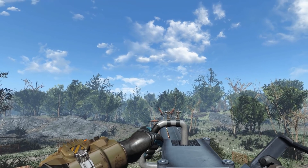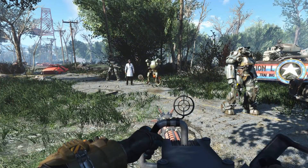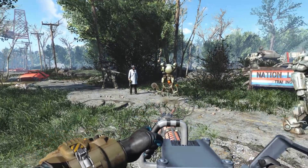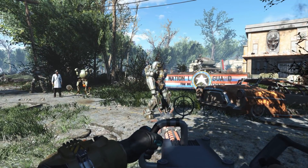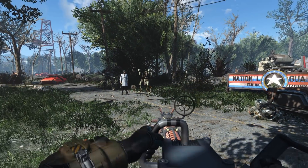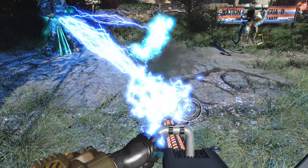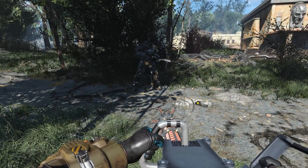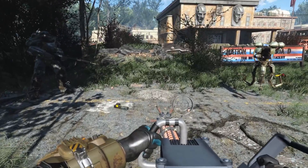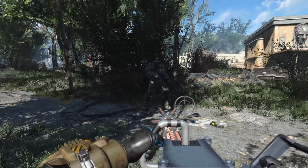With the heavier barrel you can hear every individual shot, whereas the standard version was a blur of noise. Before moving to attachments, I want to show off the tesla arc feature chaining from enemy to enemy. Shooting the first guy, it arced to the Mr. Gutsy and the scientists behind them. It chains target to target but can't hit multiple targets simultaneously — once it hit the middle scientist, it arced to the Brotherhood of Steel knight but couldn't reach back to the Mr. Gutsy.